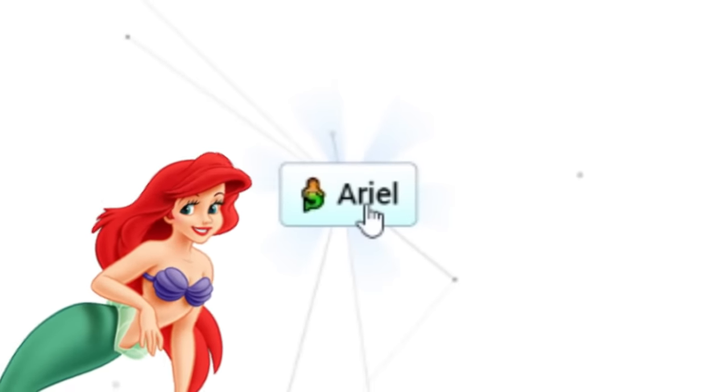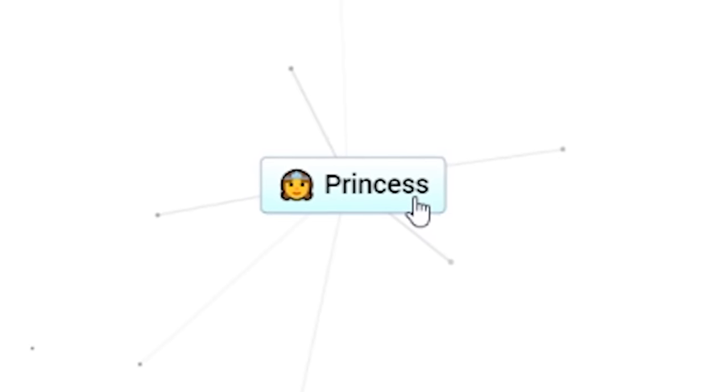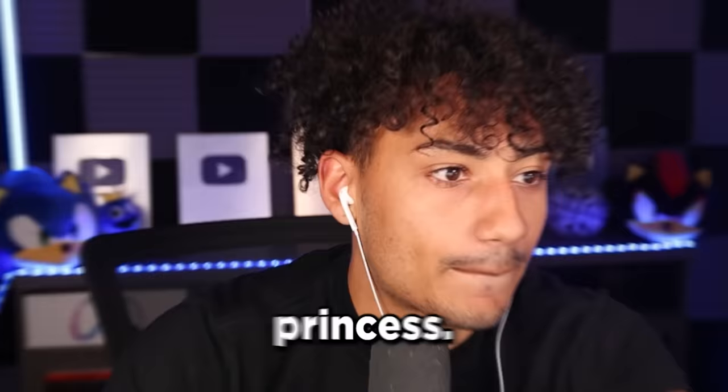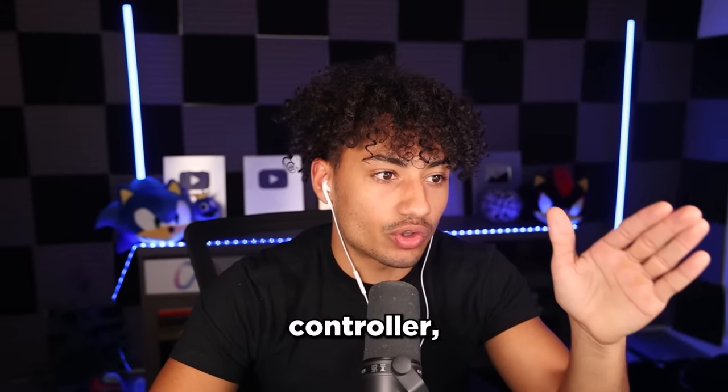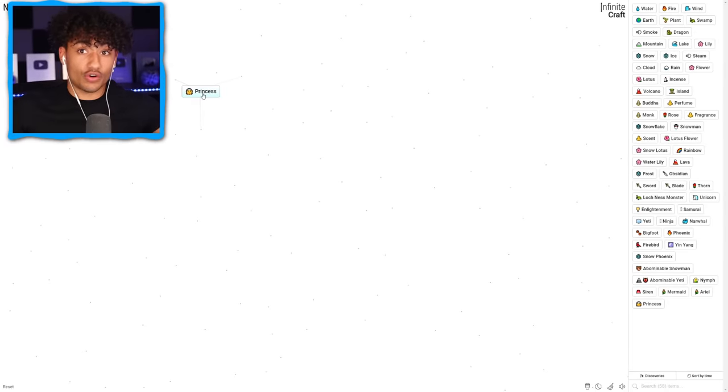Mermaid plus perfume — Ariel! Oh bro, we're actually doing it! We're doing the impossible. This is even more perfect. Oh my gosh — princess! This is it right here. That is all we need right there. Princess. Now we just need a video game controller. Because like I said, it's a Roblox girlfriend, not just a girlfriend.